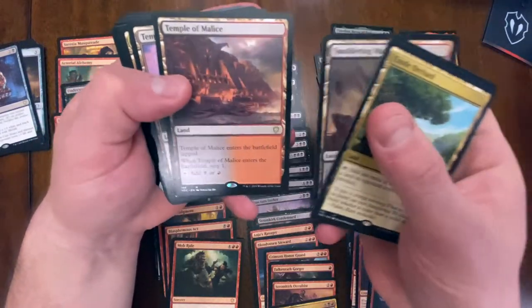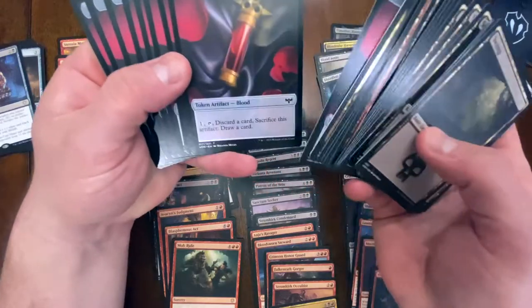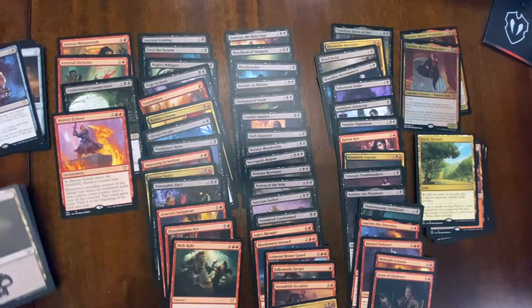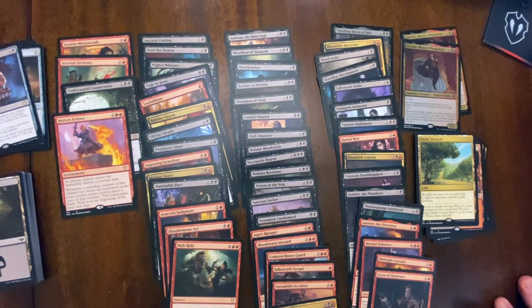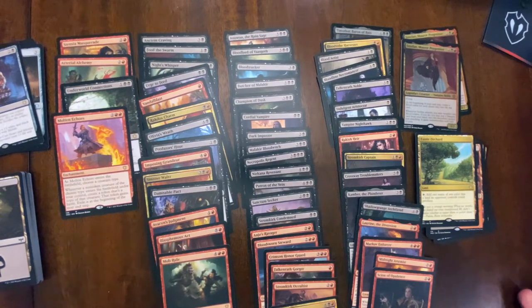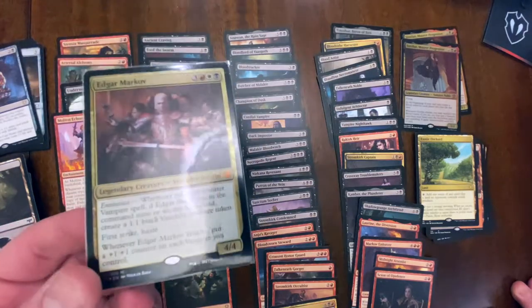Now we're into the lands - a lot of two-drop lands, Temple of False God, and other lands. We also got blood tokens and a cool Strephon art. This is going to be tough - there's a lot of power in this EDH deck. From my initial take, this is a better deck out of the box than Willowdusk. I only saw maybe a handful of cards I'd take out right away. We definitely need to add more powerful vampires from the history of Magic, specifically our buddy Edgar Markov - just came in the mail!